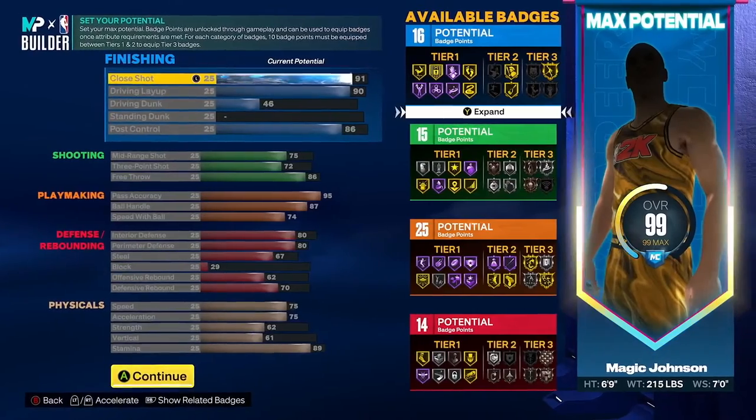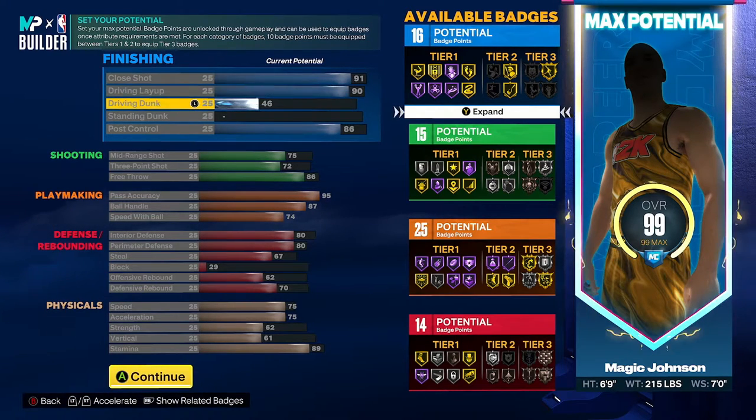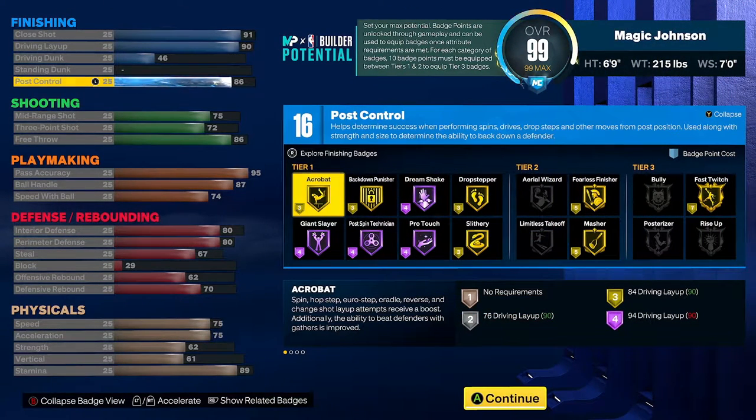Now of course we got the attributes, setting your max potential. I have it all mapped out for you already so you can copy it step by step. Close shot 91, driving layup 90, driving dunk 46, don't touch standing dunk, and post control at an 86. You get 16 potential finishing badges. No posterizer, no limitless takeoff, but you get Giant Slayer on Hall of Fame — that's a super OP badge. Acrobat's nice to have, fast twitch, all that.